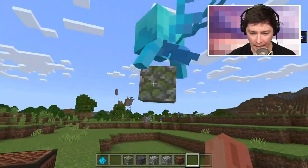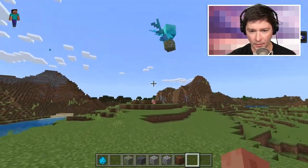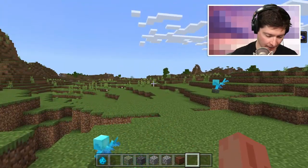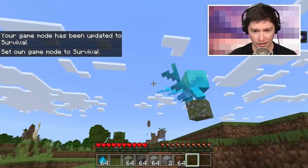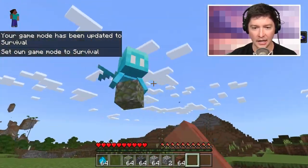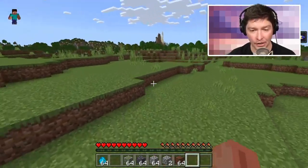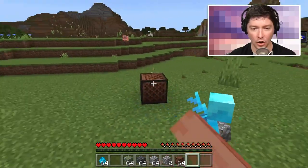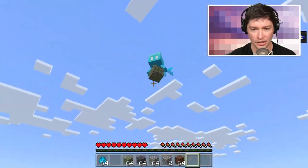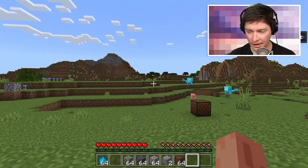One more interesting change: once an allay is tamed, the player can no longer hurt it. Testing in both creative and survival mode confirms I can hurt a pig but cannot hurt the allay. So if the allay accidentally flies in front of your face while you're attacking a zombie, you won't accidentally hurt it. Friendly fire has essentially been turned off for the allay.